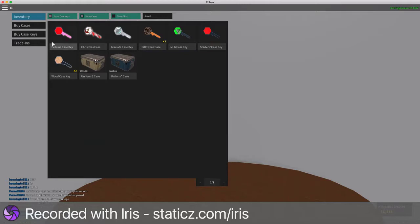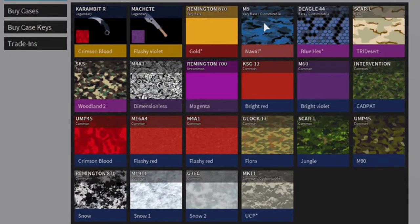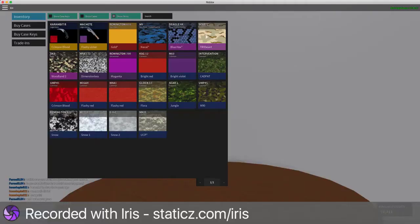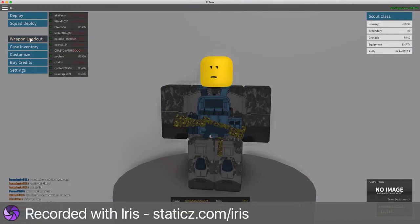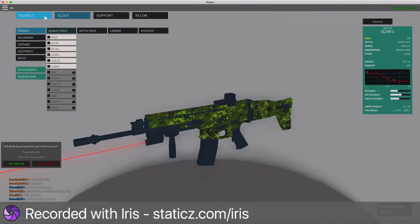As you can see, we have lots of keys but not many cases, so we can't unlock them just yet. For skins, we've got some very rare and customizable skins up here, and just some other common ones down here — but they still look really nice. I'll end the video there. Peace out guys, bye!